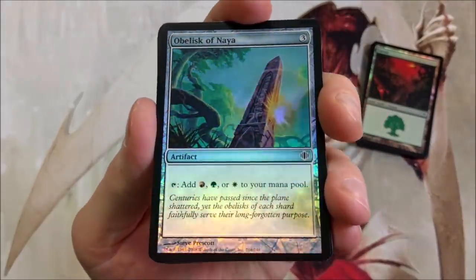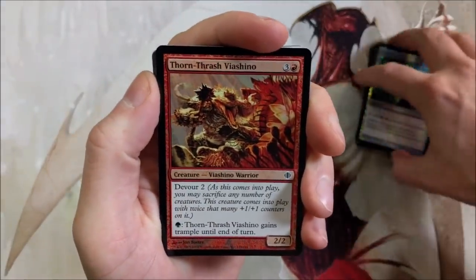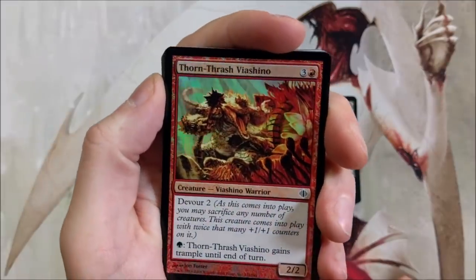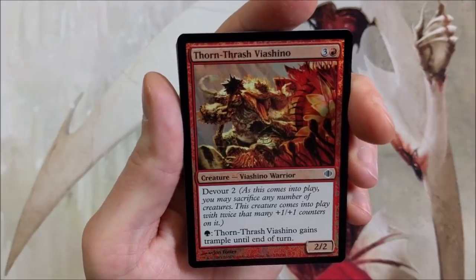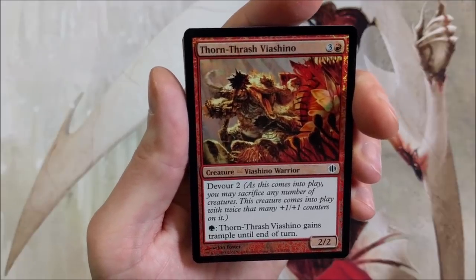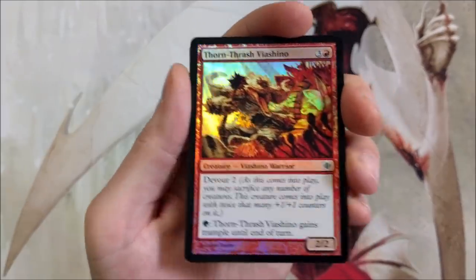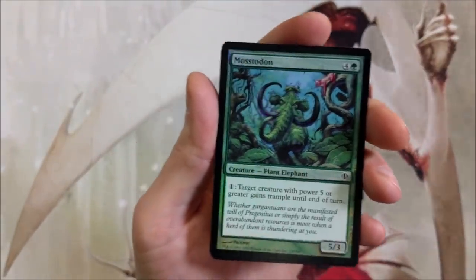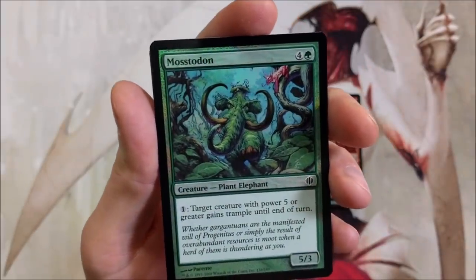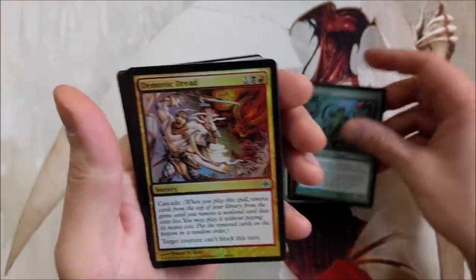Obelisk of Naya — get a load of that, that is gorgeous. Thorn Thrash Viashino — all up in the piece right there. With Devour 2: as this comes into play, you may sacrifice any number of creatures. This creature comes into play with twice that many +1/+1 counters on it. Thorn Thrash Viashino gains Trample until end of turn. I think it can get out of control quickly. Mastodon Foil — yes! For one, target creature with power 5 or greater gains Trample until end of turn. Cool inclusion in a deck.